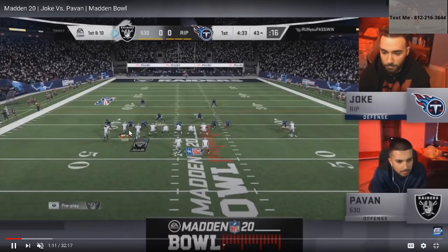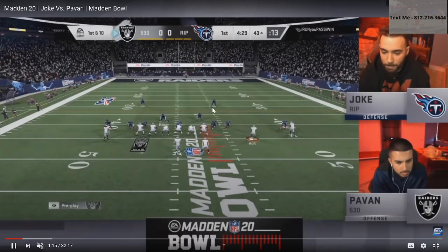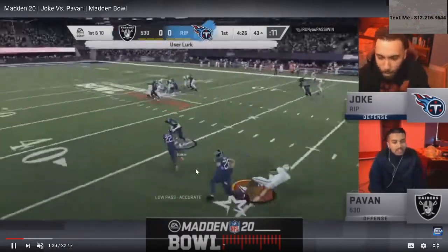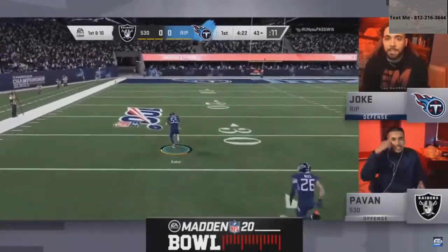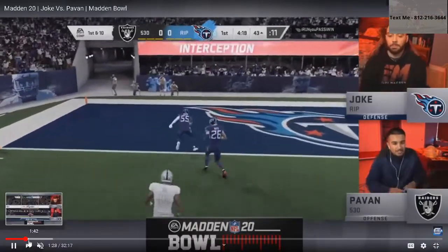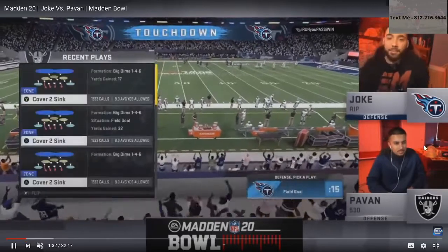Watch what happens with Pauvin here. He's setting up a four-vertical concept with a little flat route — a flat-post combination, which is a really nice route combination. Joke just knows his responsibility is to go to where the first seam is, and you see here — pretty nice snap — first play of the game, pick.